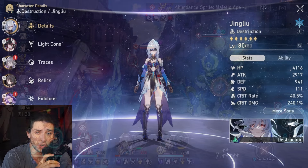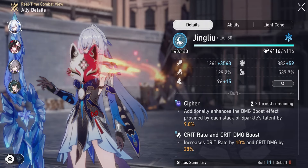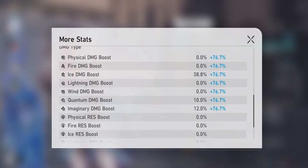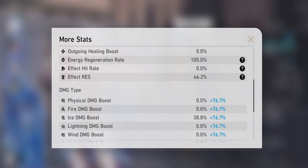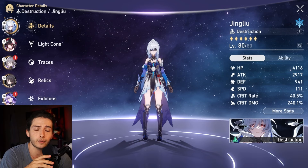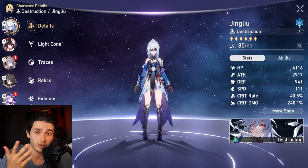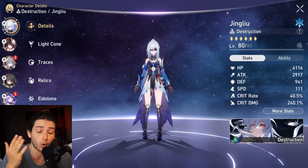How high can Jing Liu's crit damage go? Well, technically, if we wanted to use Yu Kong, we could pair her with both Bronya and Sparkle and achieve a massive 537% crit damage. However, the problem with this team is that you run into diminishing returns because the attack percent isn't really needed on Jing Liu, and the crit rate is also useless. So at the end of the day, what is an extra 65% crit damage when you're already above 400?